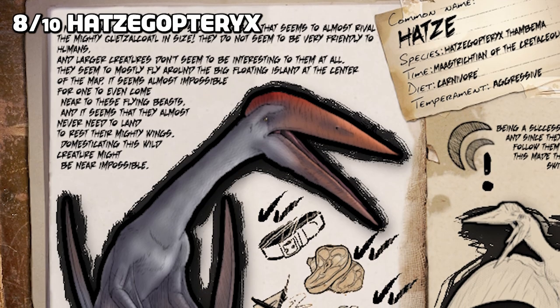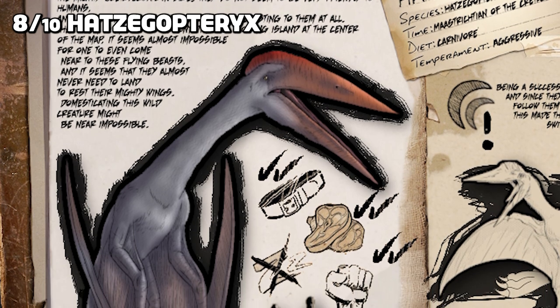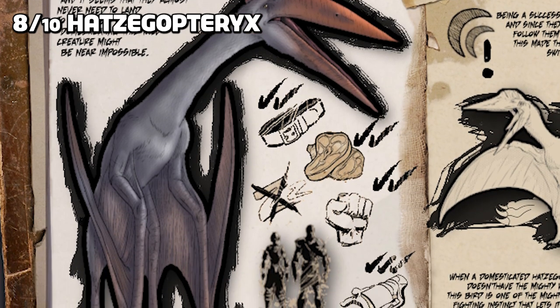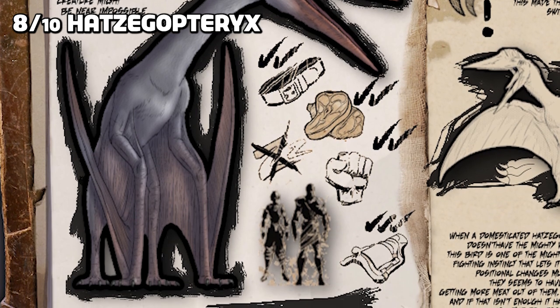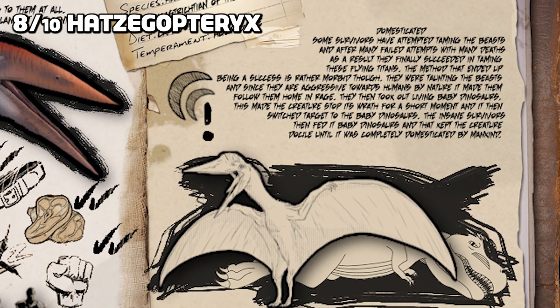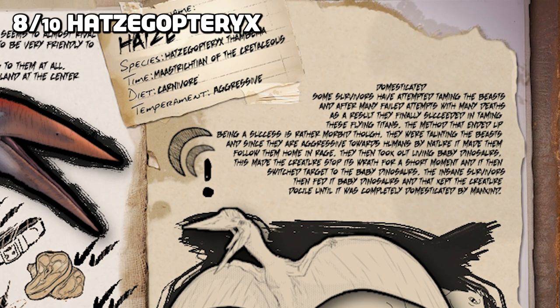Next up is the Hatzegopteryx, your very own flying protector. It has a pretty unique rescue mode ability whereby when activated the flyer can be called upon by whistling when you're in distress, and the bird will pick you up and place you in its saddle. It also has a thunder clap move that shoots the flyer upwards, inflicting damage on anything in its path.